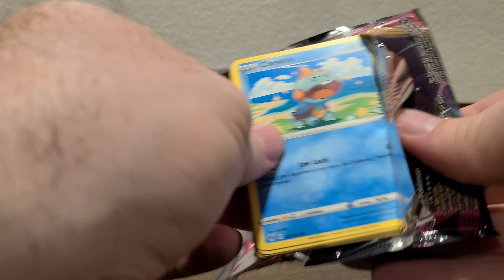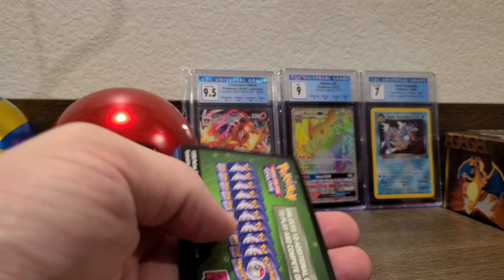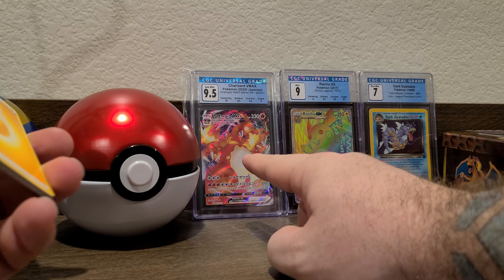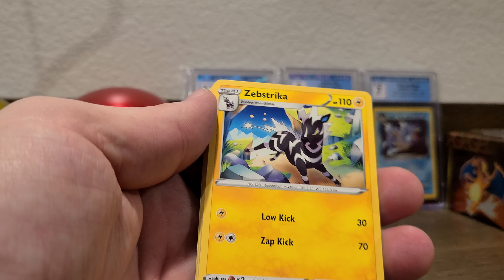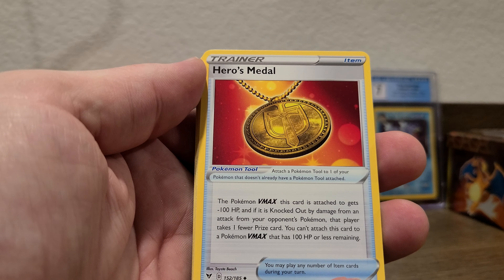What card do you think everyone's gonna go for in the new set, besides the obvious Charizard? What do you think the shiny version of this one will be? What do you think is going to be the next big one? I'm really excited for the Eevee card, the promo card — I think that's gonna be pretty sweet.